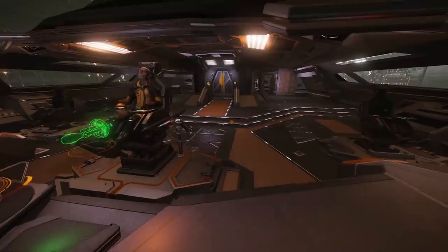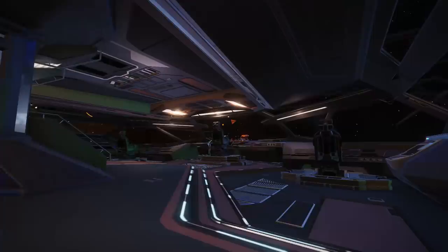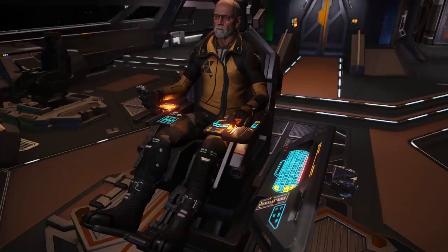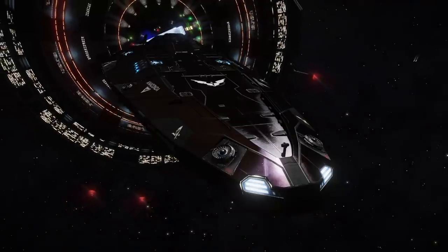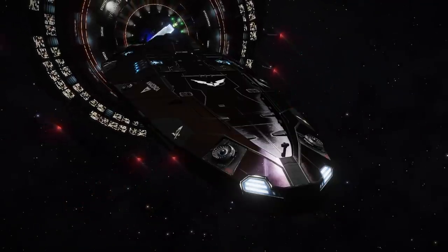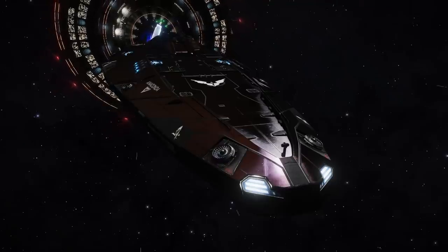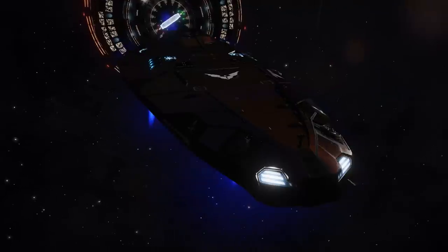Got myself a brand new Anaconda. It's not quite set up for maximum possible jump range because I want to actually do things along the way. I figure if you're going to be doing a 22,000 light year journey, it's going to take a couple of days anyway. So why not stop and smell the roses along the way? If I see anything particularly interesting, I'd like to have the option of stopping to investigate it. And if I'd stripped the ship down to the absolute bare minimum, stopping to investigate interesting stuff along the way just really wouldn't be an option.